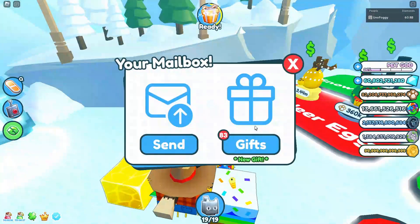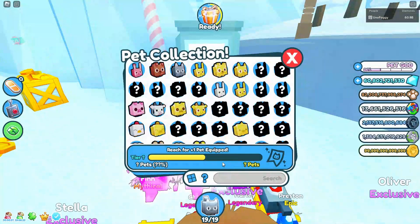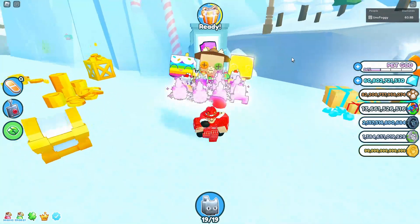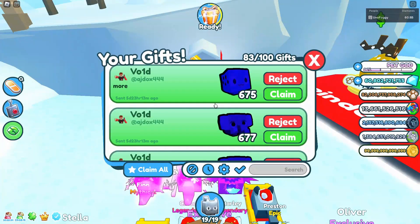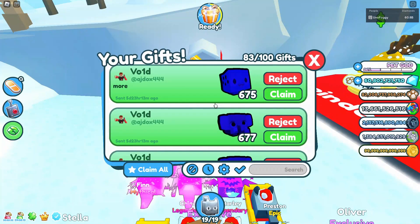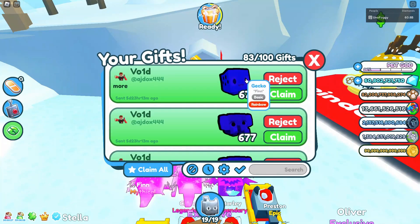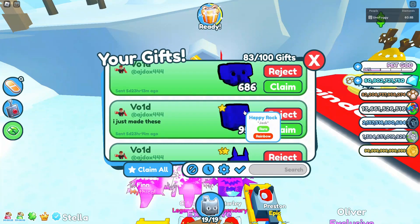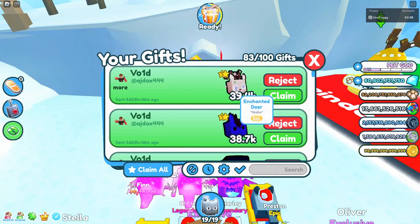A lot of these gifts in here I need for my index. As you can see I need to get another 136 more pets for the next milestone, but we do have 83 gifts in here to get. I believe overall there'll probably be about 60 for my index. We have void here who's giving me a lot of stuff such as a rainbow elephant, a rainbow gecko, another rainbow elephant, and a rainbow happy rock - really good stuff for the index.